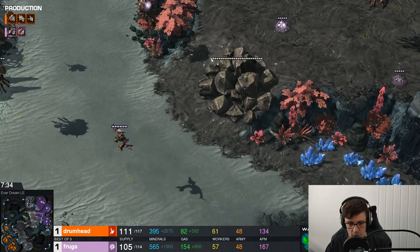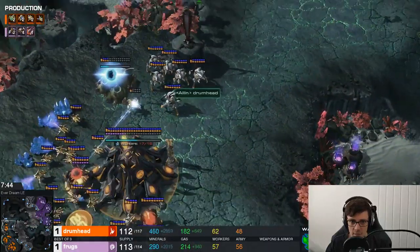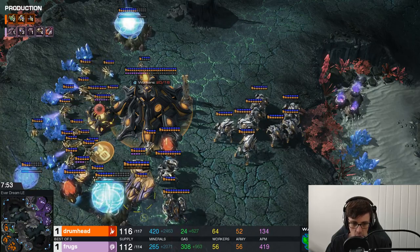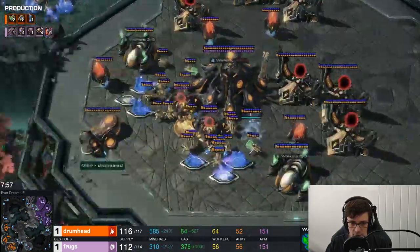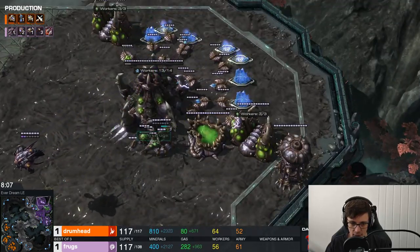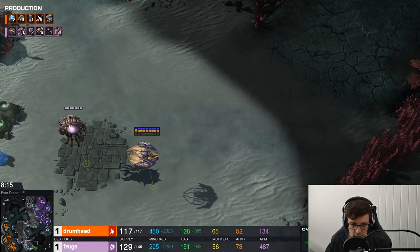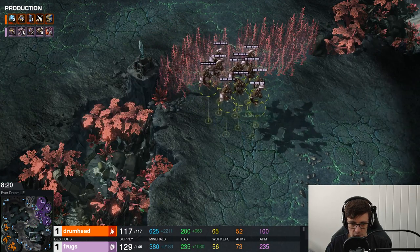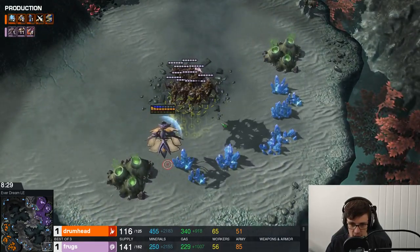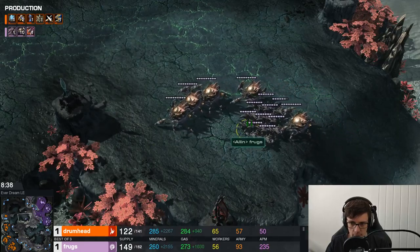Drumhead has the superior economy — 61 workers on three bases to Frogs' 57 — but Frogs keeps making Mutalisks, consolidating them at the natural. He tries the third base, but there are enough Stalkers with Blink to punish and kill a few Mutas. Blink is a stopgap; what Drumhead really wants is Archons or Phoenix. A dark shrine goes down at the natural expansion. Frogs has Overlord spread to spot the Warp Prism, and his Mutas intercept it as it's warping in the DTs — a nice pickoff showing the power of Mutalisks and map control.